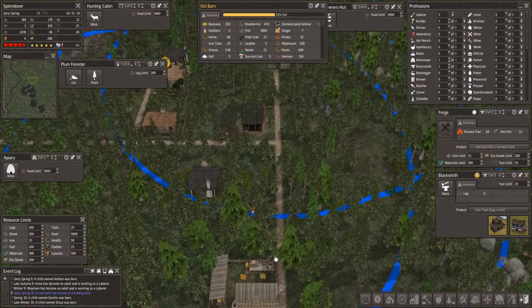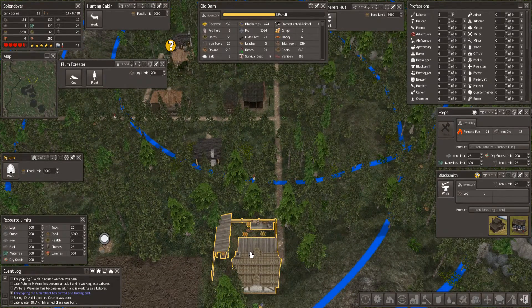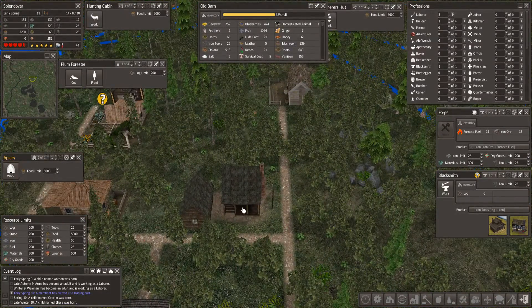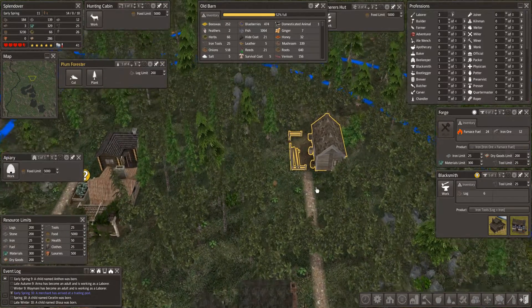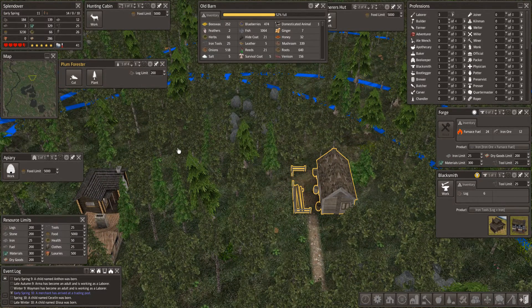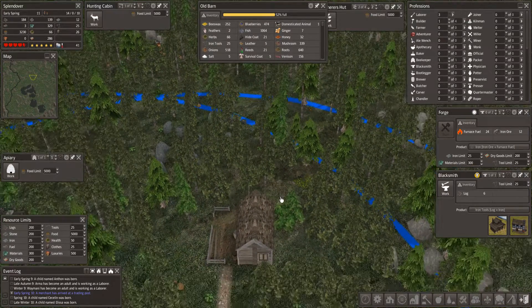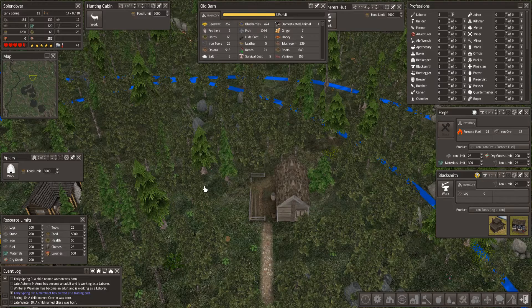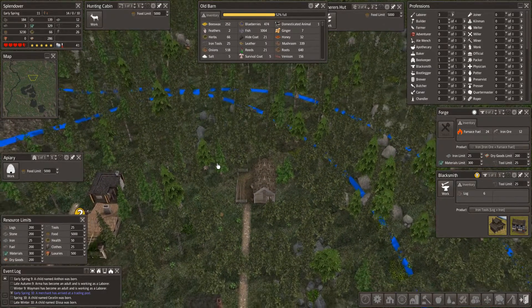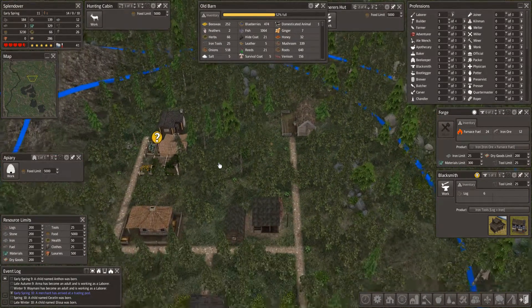Off to our east is our nature industries. We've got napery, bee, honey, and beeswax production. We've got our hunting cabin, a gatherer, an herbalist, and a forester — a plum forester. We're looking to get some plum trees grown and maybe be able to make some early plum wine or brandy or whatever we can make out of plums. I just decided to pick one of several available forester types. It'll take several years before any new trees appear.